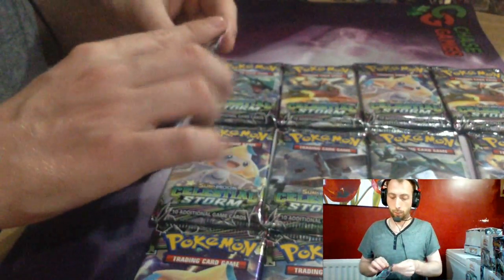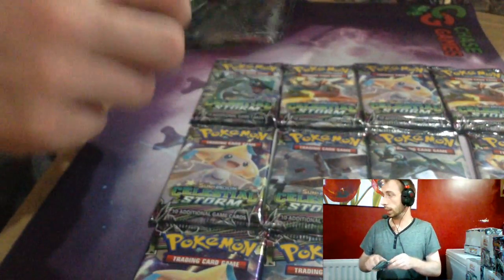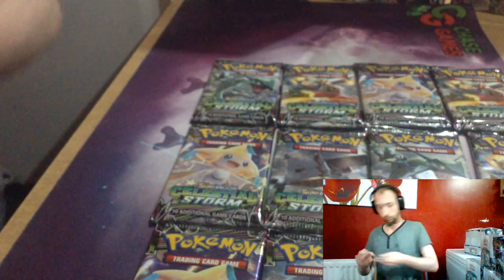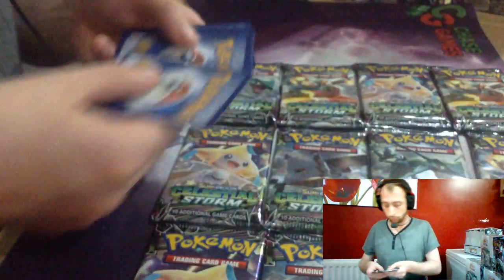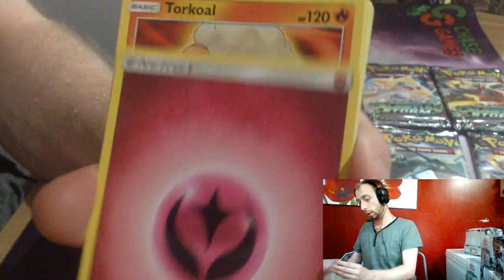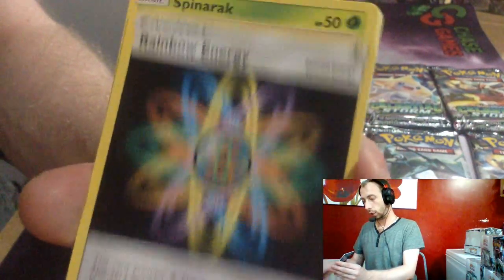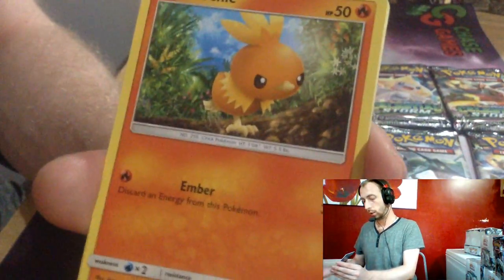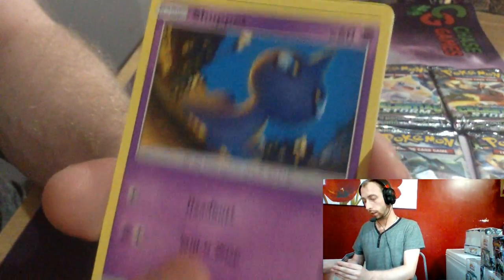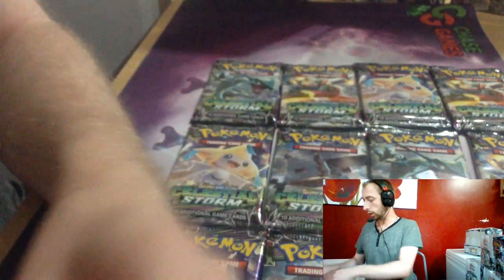Stack Attacker pack — I didn't see many stackers. Fairy Energy, Torkoal, Luvdisc, Rainbow Energy, Spinarak, Torchic, Sableye, Shuppet, Treecko. Electrode Reverse and Deoxys.